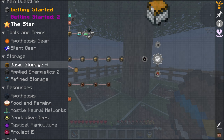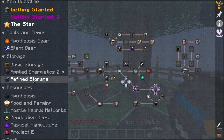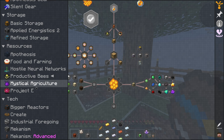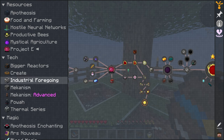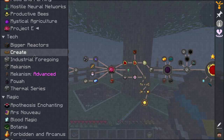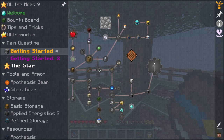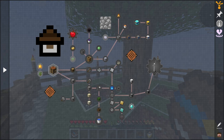Over here we have the Bounty Board — we get rewards for killing certain mobs. Some tips and tricks. We have All the Modium, which is the ultimate goal — getting the Allthemodium star. We have the main quest line, chapters for tools and armor, storage, basic storage, applied logistics, refined storage, apotheosis, food and farming, hostile and neural networks, productive bees, physical architecture, Project E, tech with thermal and power, mechanism, create, and magic. Plenty of stuff to go around.